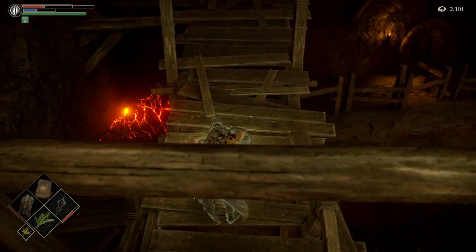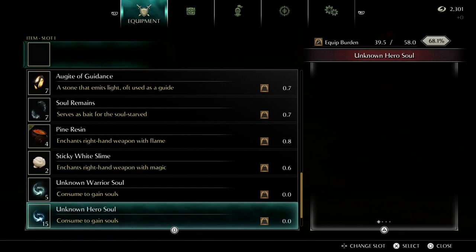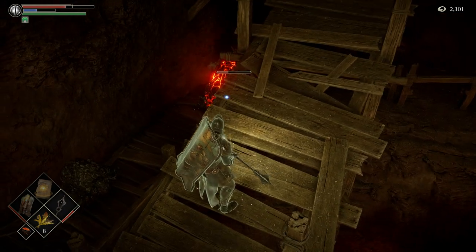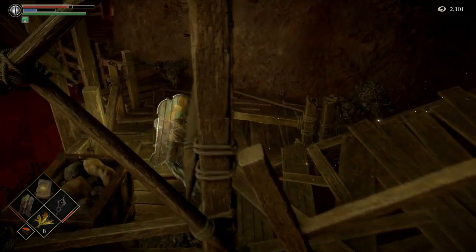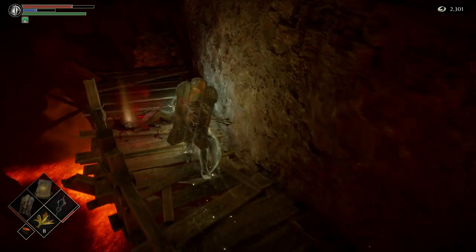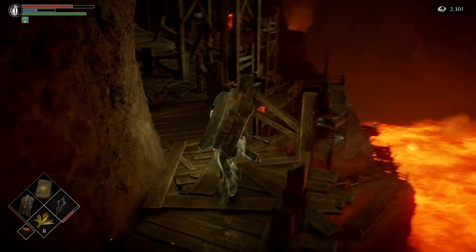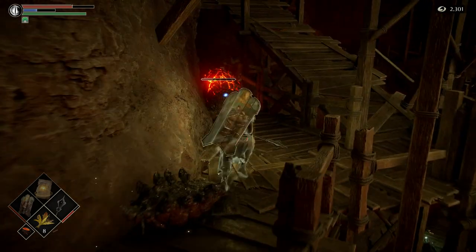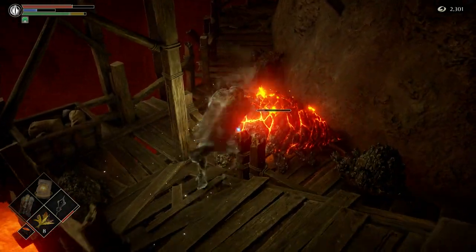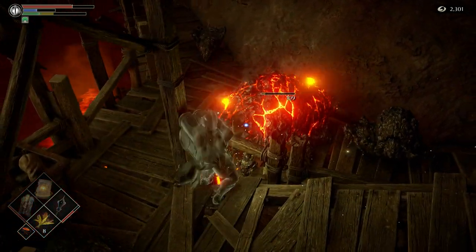Crescent grass. Going low on the grasses here. I have late and four full. Dragonstone shard — a valuable upgrade material if you want to do a vitality build, because that's going to split your damage equally between physical and fire.